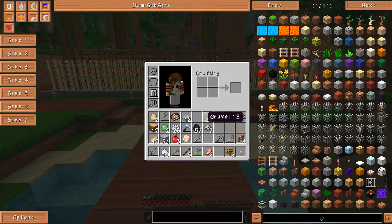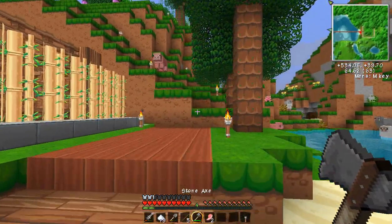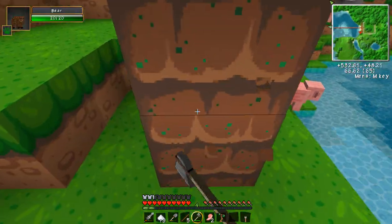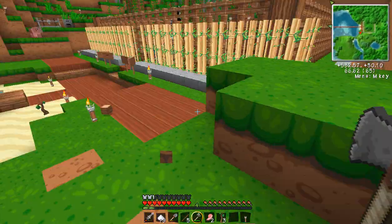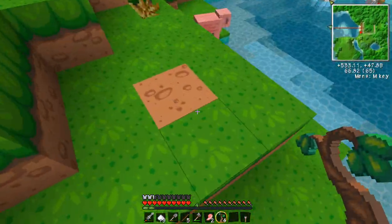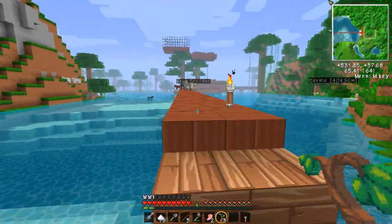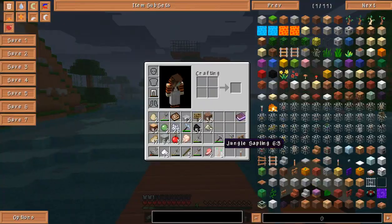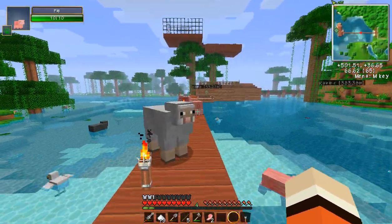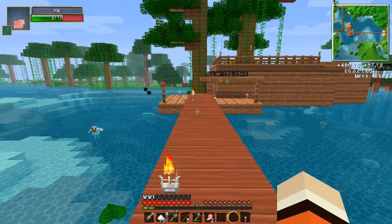So for today, we're going to be doing something completely different. Let me get an axe over here and cut these trees down, because I need all this jungle wood. And I'm going to be actually going back over to the cow and pig farm — hopefully they're still there — and I'm going to make a roof for them. Hopefully it comes out really good, but I think it will.